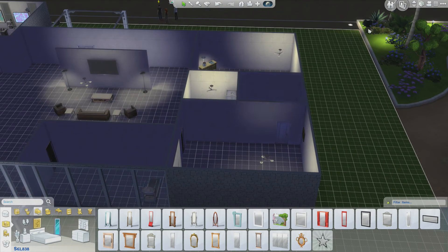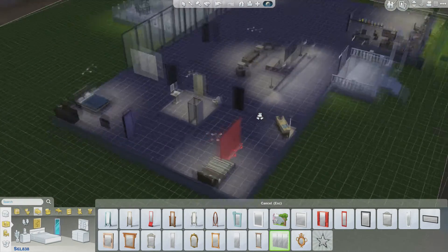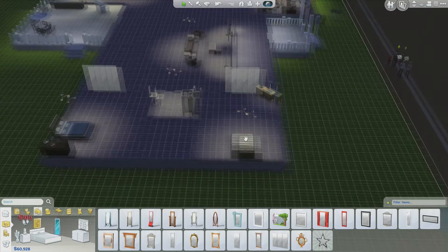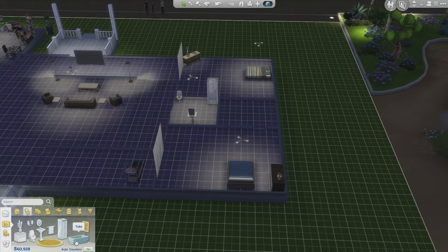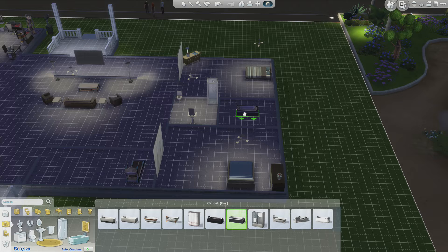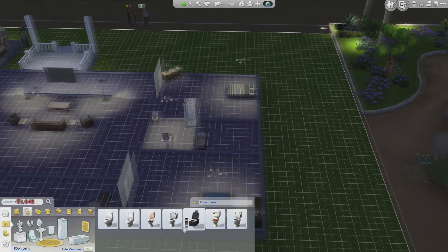Because every bedroom needs a mirror — a big one at that. Something like that. And then for Summer, we'll put hers right there. That looks pretty good. And then let's go ahead and make our other bathroom real quick. Bathrooms — we're going to get a tub. Yeah, why not? Like that. Let's get ourselves a nice toilet.